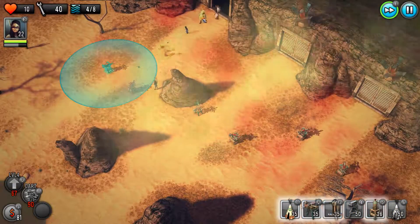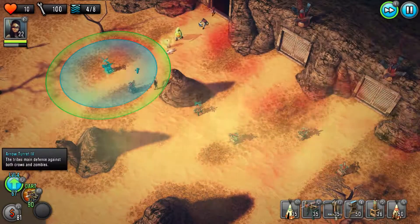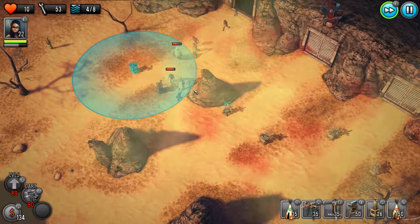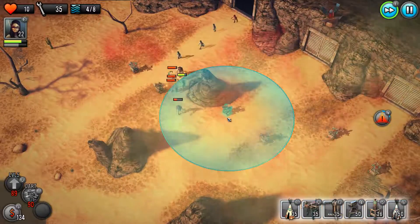These big green guys are probably the biggest issue you'll have — they do explode into a bunch of other guys, so getting them out nice and quick is definitely the way to go. Get this guy high enough as well and he'll clean up.